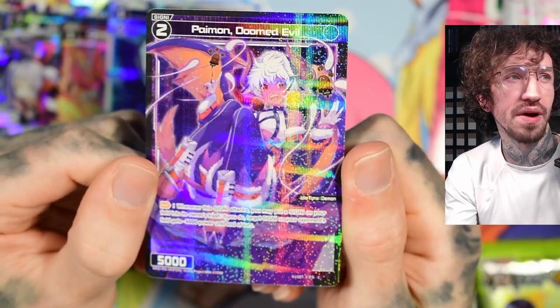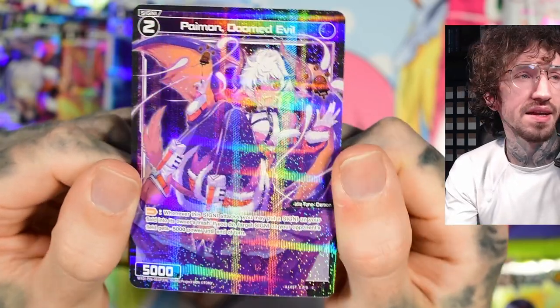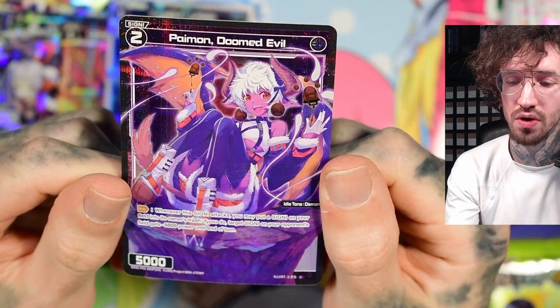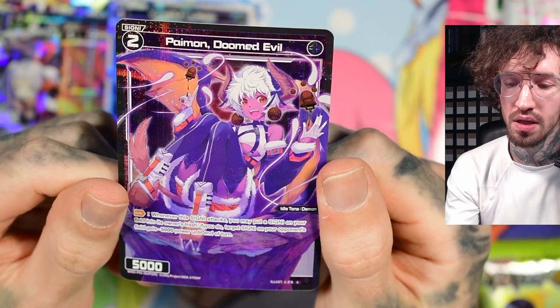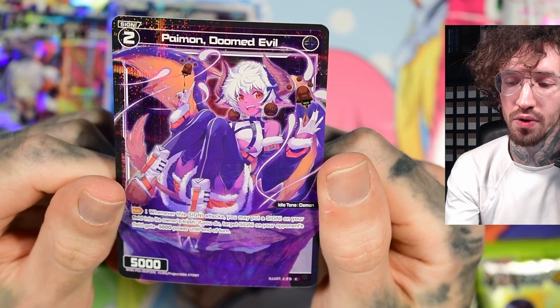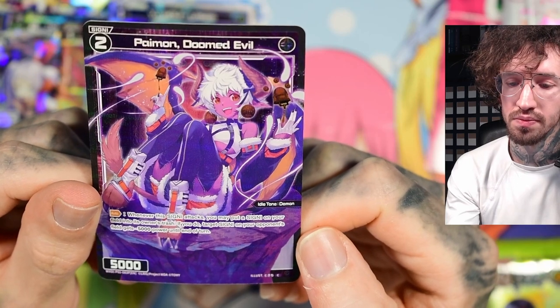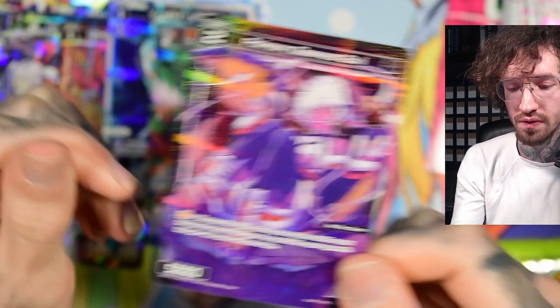We've got Paimon — whenever this signi attacks, you may put a signi on your field into its owner's trash. If you do, target signi on your opponent's field gets minus 5000 power. Not a fan of this one — kind of small for level two.